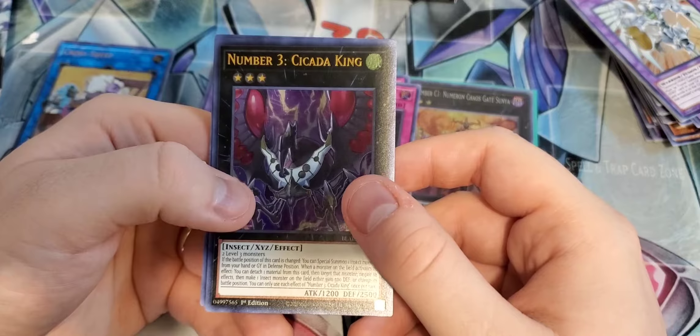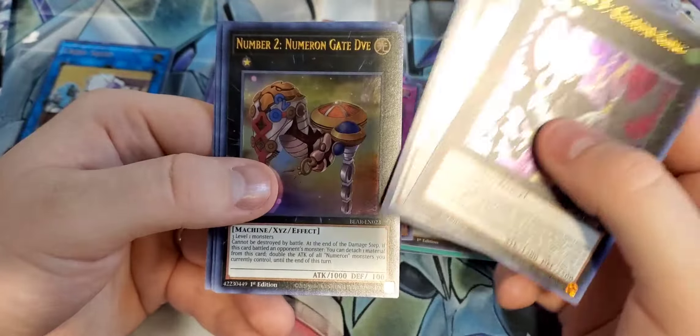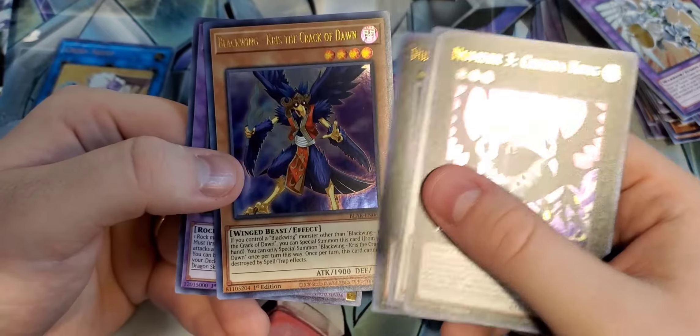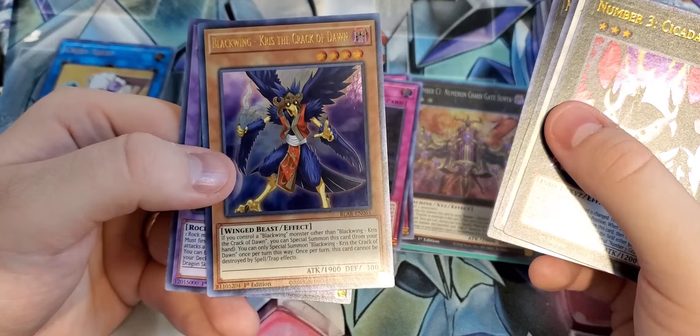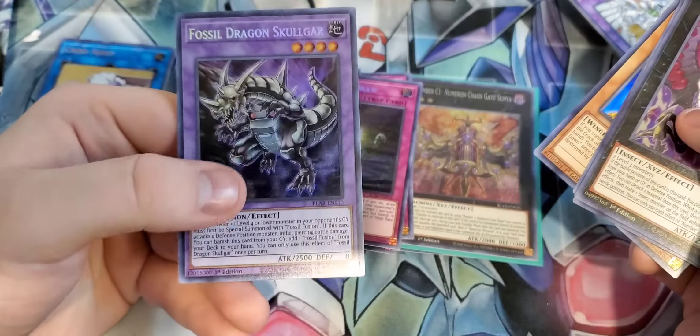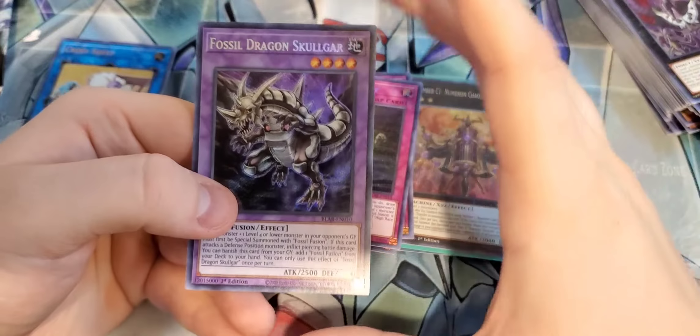Anyways, we got Glacial Beast Iceberg Narwhal — I like that name. Psychic Wave. Invoked Riot — I love seeing these guys get reprinted. Raijin, Flower Guardian, and Afterglow.